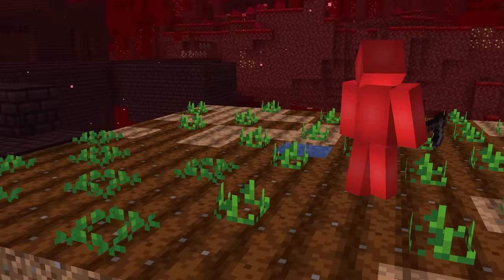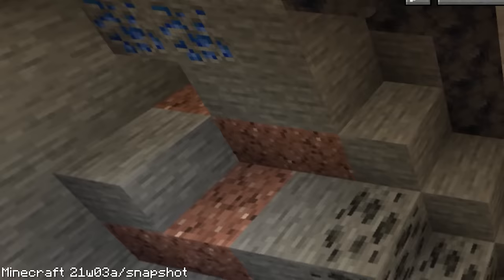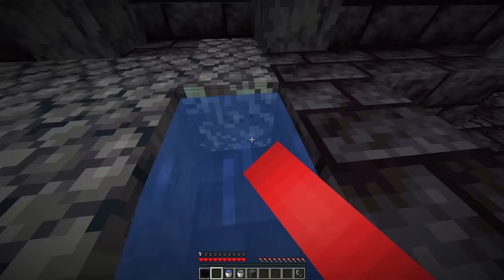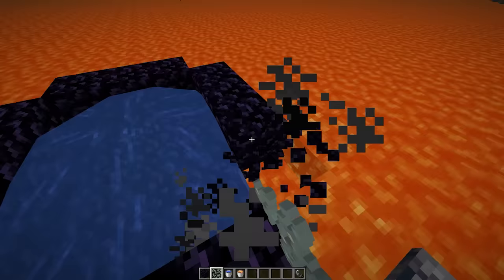But that's not the only thing out of place. I'm sure you'll quickly notice that this water isn't where it's supposed to be. Though if you play in this specific Snapshot 21w03a, it is possible to place lava in the nether, put a glow lichen in it, and then it'll be left as a regular water source block.